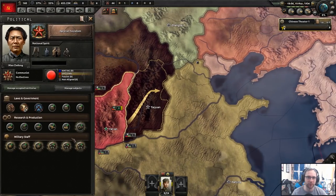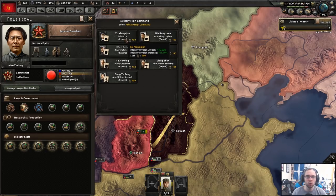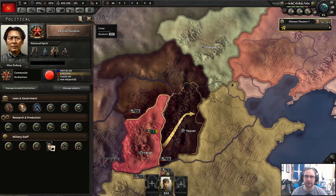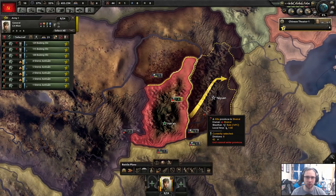With the spare political power, we're going to appoint an infantry expert general — Zhu — who gives us 15% division defense for infantry and 10% division attack for infantry. Bear in mind we're going to be nearly entirely infantry for a good portion of the game, so that's amazing. We're going to ignore everything else there.